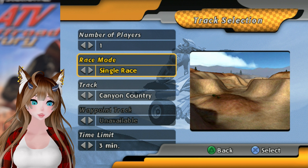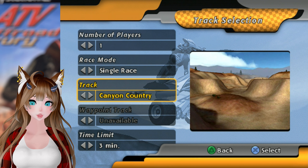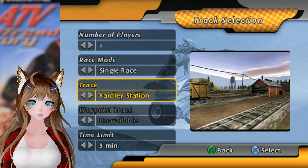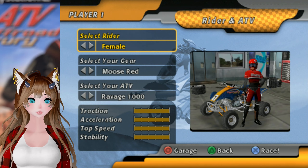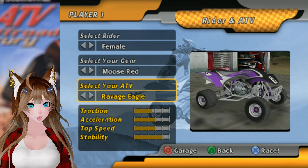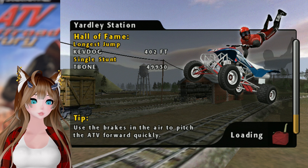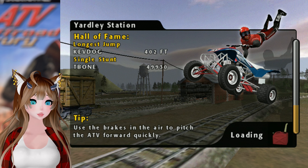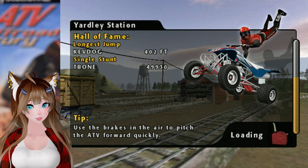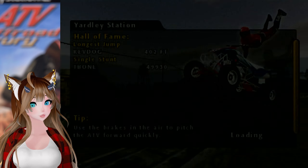So we can do single race or practice. We have a time limit — I'll do three minutes. I will probably suck. It is literally just the freestyle areas that you can choose. We'll go with Yardley Station because it looks interesting. I'm trying to use the one with the crazier stats. The goal is to get a certain amount of points, kind of like MX Unleashed. I'm basing everything I know about ATV games off of MX Unleashed, because it's the only one I've played besides this one. I have every ATV Off-Road Fury game except the PSP one.